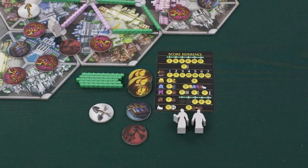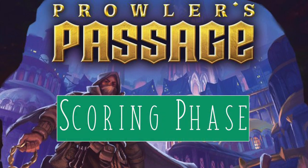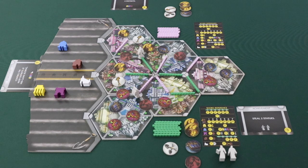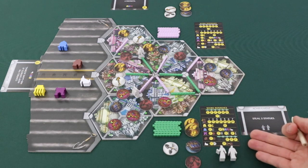There are two scoring phases during the game that can be triggered depending on what players do. If two of the four statues have been stolen from the board, or if each player has exactly five passages remaining in their supply, a mid-game scoring phase is triggered. When a player triggers a scoring phase, make sure that player is allowed to finish their current turn before the scoring phase is carried out. For both scoring phases you'll follow the same steps — use the score pad and write down the score for each player.